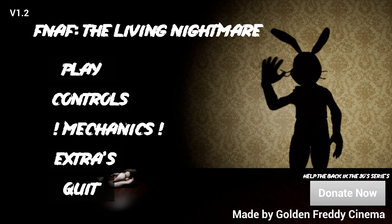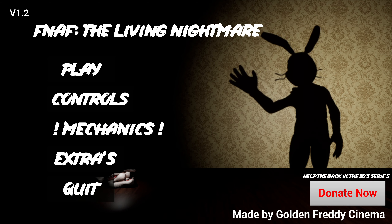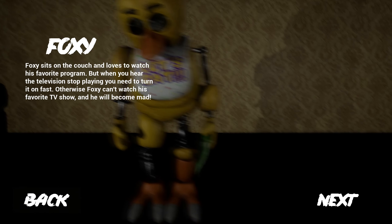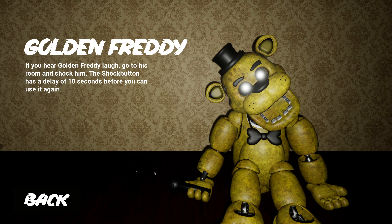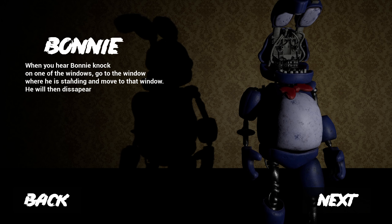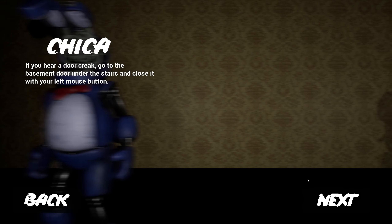Oh look, there's a mechanics tab. For those of y'all who know me quite well, you know that if I have the chance to go into a Five Nights at Freddy's fan game knowing exactly what I'm doing, I'm gonna take it. So let's read up on it. We're gonna start with Bonnie — when you hear Bonnie knock on one of the windows, go to the window where he's standing and move to that window, then he'll disappear.